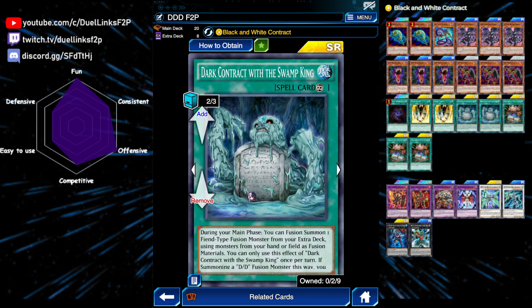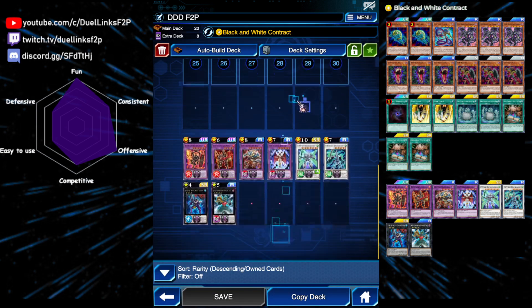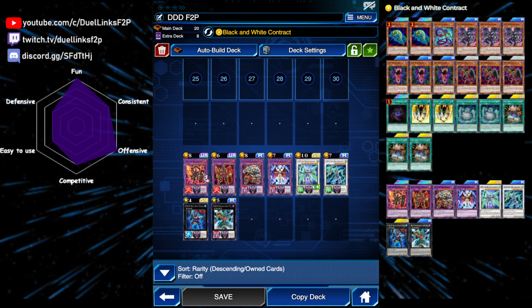Next is our main fusion spell, Dark Contract with the Swarm King. This card allows us to fusion summon once per turn using monsters from our hand, field, or banished from our graveyard to make the fusion monsters. And also it has the maintained cost of 1,000 damage every standby phase.